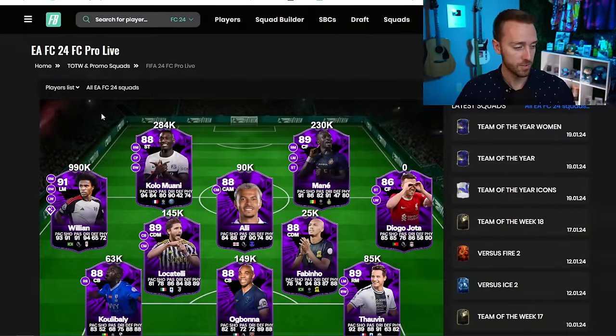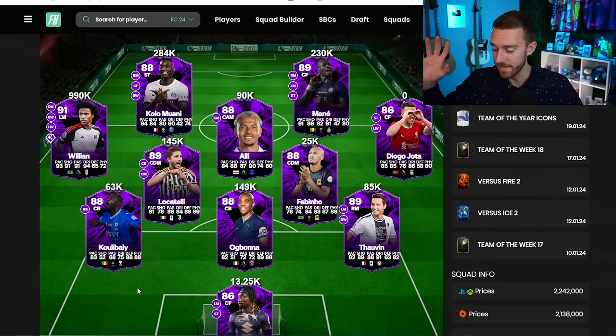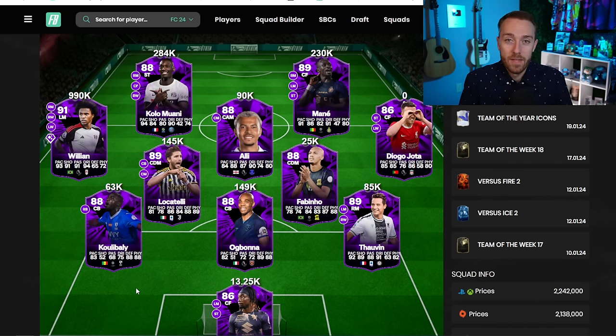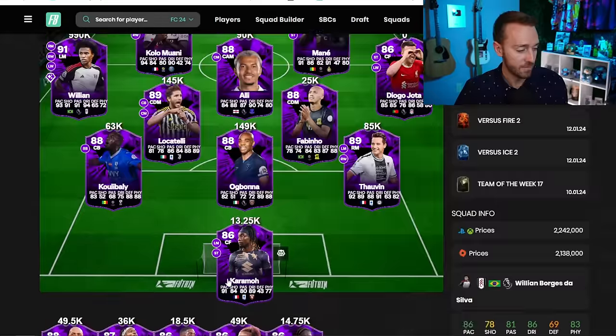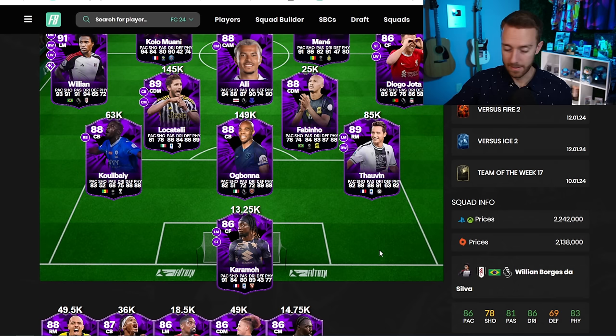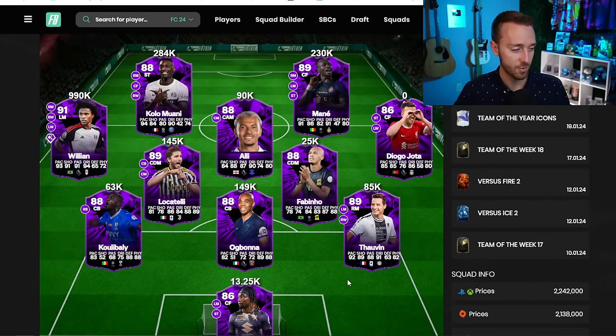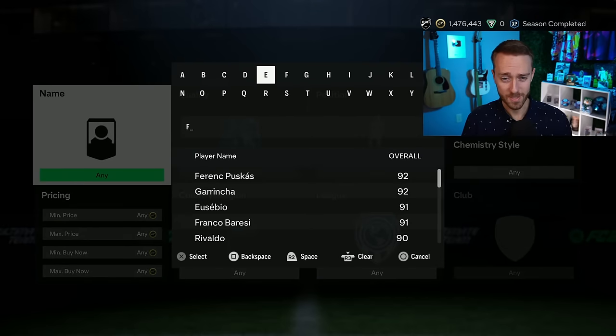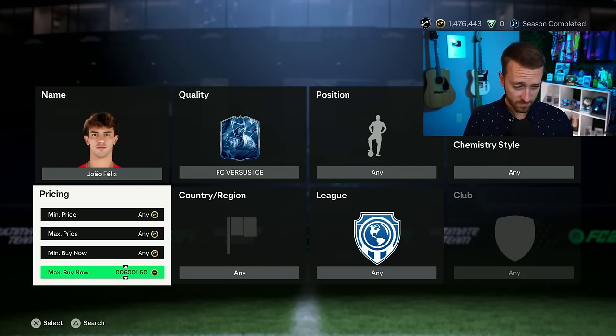For FC Pro Live, the players with potential upgrades on the line today are Delhi Ali, Kulabali, Lozano, Simicon, Ogbana — and some of these are already inflated. I'm honestly not paying much attention to these cards; Team of the Year is greater than that. Anders is playing today, so if you're invested in Simicon, watch out for that. My advice there is to sell the hype, because most of those cards will end up dropping down instead of going up after the games.